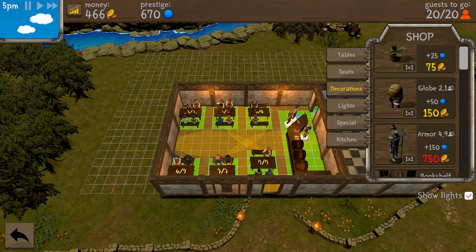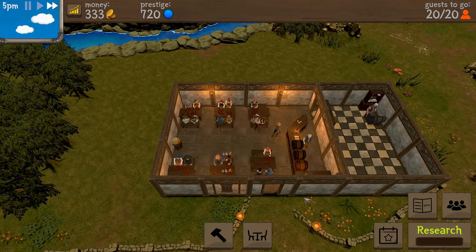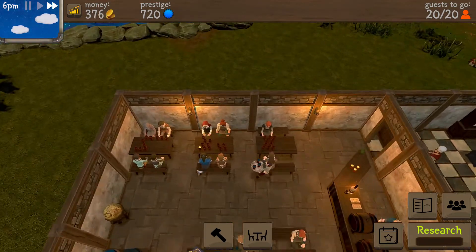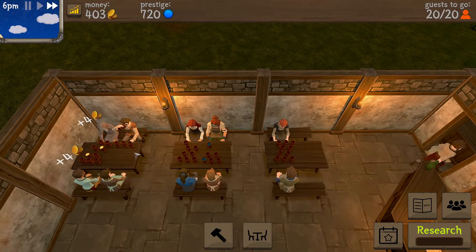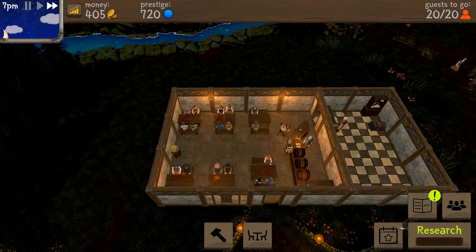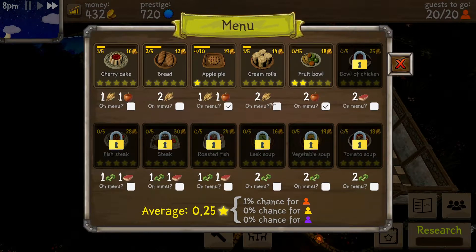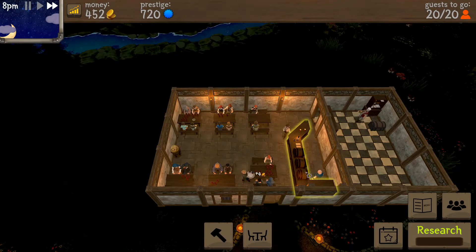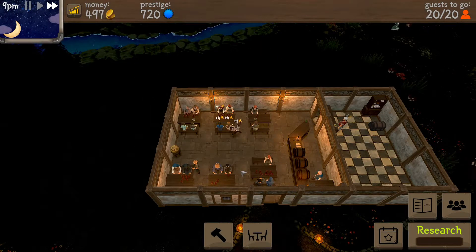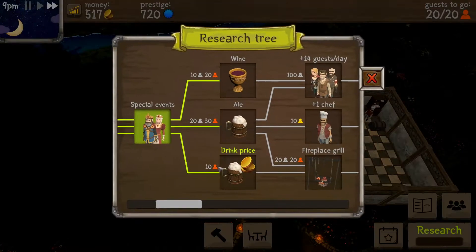50 prestige, 150 bucks — we're putting it in! The more seats and everything I have, the better. Look at that fancy table and those crappy chairs — yeah, buddy, we're moving on up in the world! Fruit bowl is leveled up again — let's put some cream rolls on the menu, I think people would like that. I gotta serve 10 people to unlock that research. Let's do it!